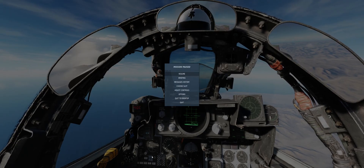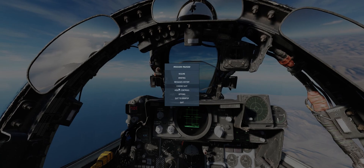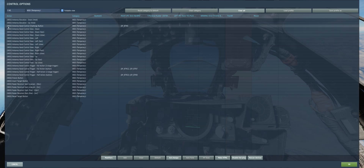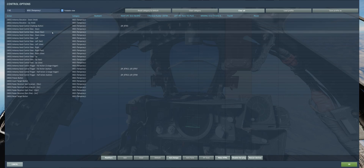We'll first go ahead and hit the Escape key, go over to Adjust Controls, and we need to make sure that we are in the F-4E category. Then for the subcategory, we need to scroll all the way down to the bottom to the Wizzo temporary category. The first keybind we're going to need to have set is going to be the Hand Control Challenge button. This is going to allow us to step between the two zoom options that are available to us in the Pave Spike pod.